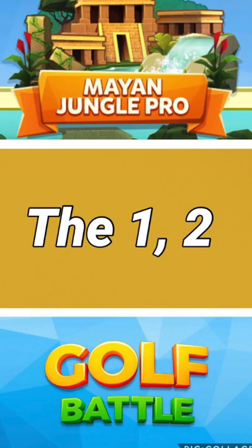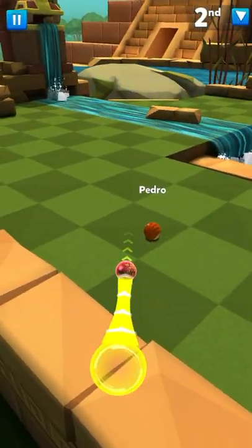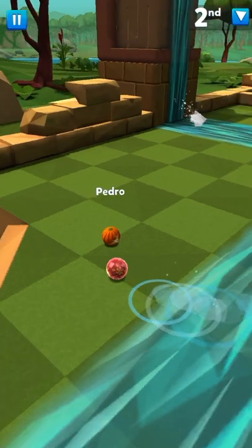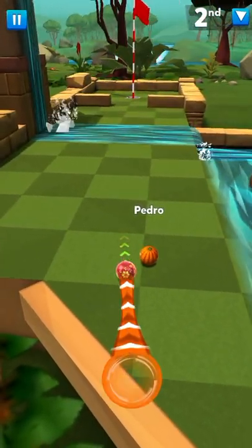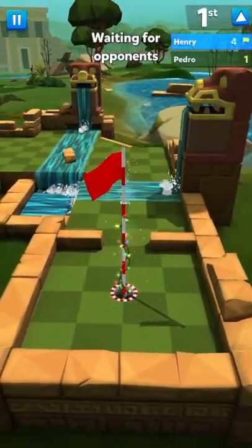The One-Two is pretty straightforward. Just go over the first river with about a middle to hard yellow, and then the second river can be a bit harder — aim a bit to the left of the river so that it brings you into the hole.